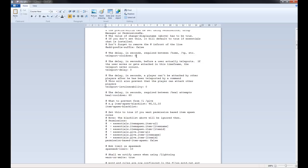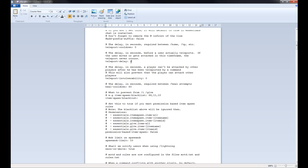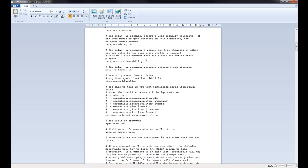The Teleport Cooldown is the delay required when you use Home, Teleport, or any teleporting thing — it's in seconds. You also have the Teleport Delay there, and Teleport Invulnerability — this will prevent the other player from being attacked by other players for a period of time once they've been teleported. It stops people being teleported and then instantly killed, or teleported into a dangerous place.